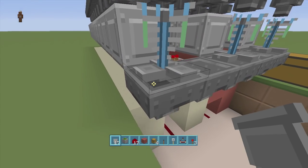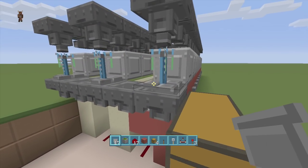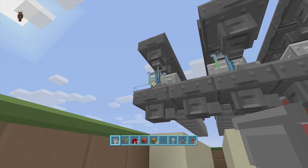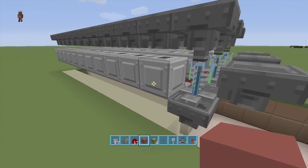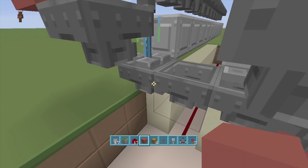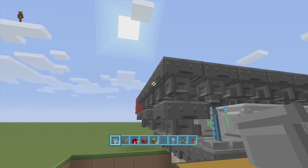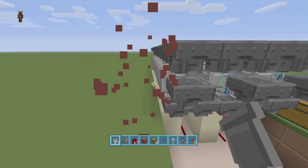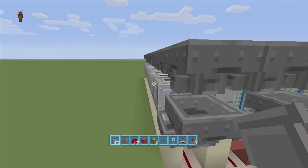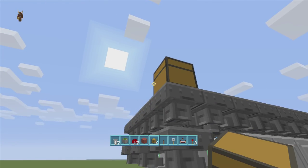Once potions are done brewing inside the brewing stands, they fall into the hoppers and travel all the way down into this chest which stores all our potions. Next, go into sneak mode and place a hopper into the side of each brewing stand. Go all the way to the back row and bring a line of blocks going up, then place a hopper going into the back block and in sneak mode bring the hopper line all the way to the front — this carries our water bottles. Leave that notch open in case you want to add more rows later. At the front, place a chest above the corner hopper for our water bottles.